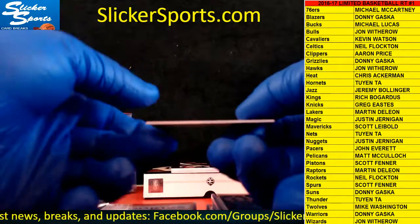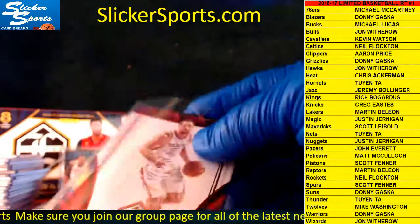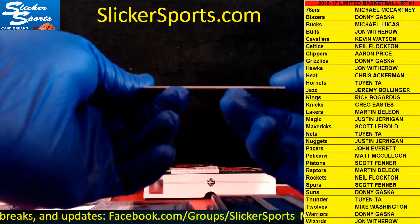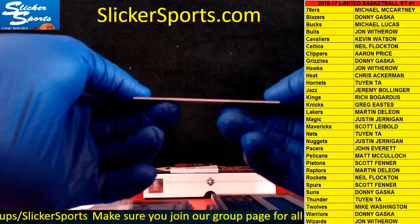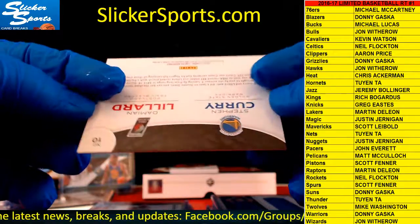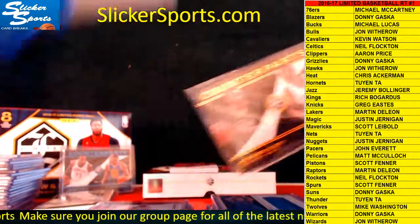Numbered base 74 out of 99 — Ryan Anderson for the Rockets. Rockets are Neal. And we have another Counterparts card here — I don't see a number on it, but it is a Steph Curry and Damian Lillard Counterparts. It's going to go to Donnie since both teams belong to Donnie — both the Warriors and the Trailblazers are his. Not like the other one which was a one of one. So we can direct that one straight to Donnie.